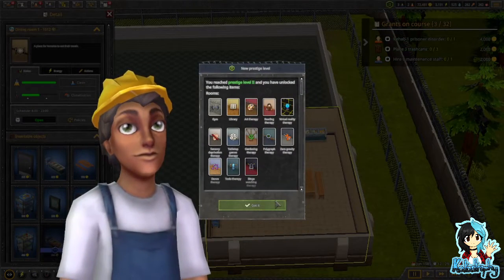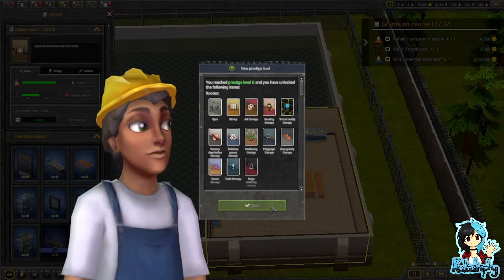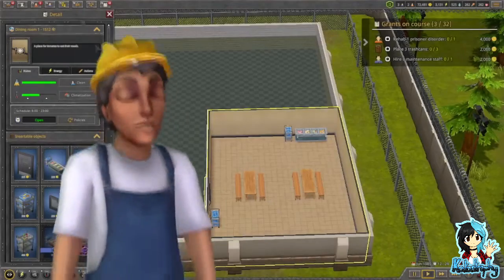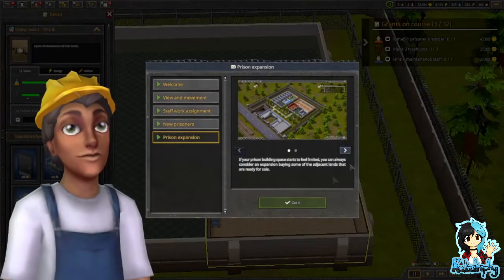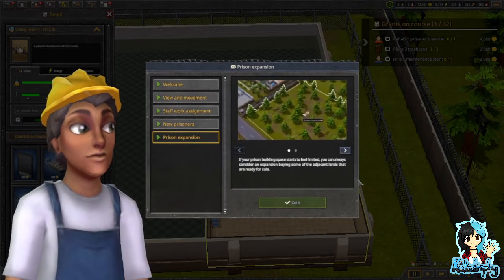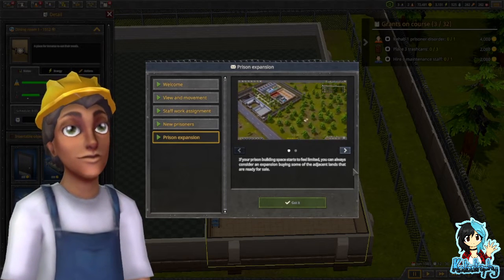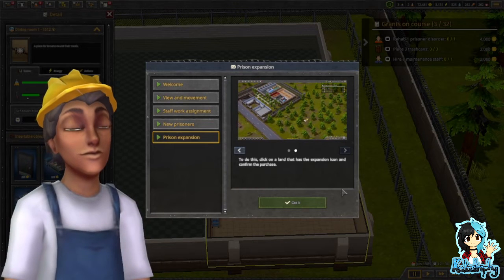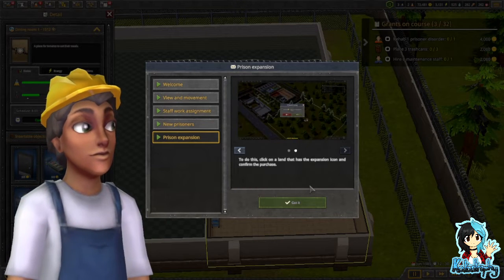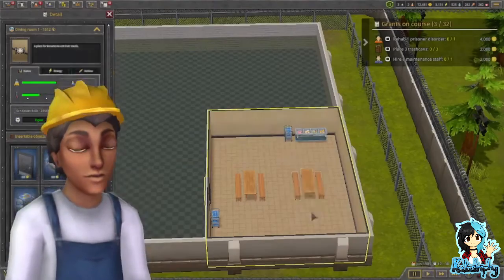Oh, I leveled up — new prestige level. You've reached prestige level two and you have unlocked the following items. Fair enough, that sounds good to me. If your prison building space starts to feel limited, you can always consider an expansion by buying some of the adjacent lands that are ready for sale. To do this, click on a land that has the expansion icon and confirm the purchase.